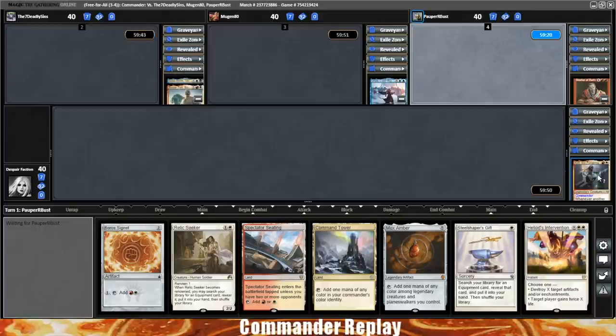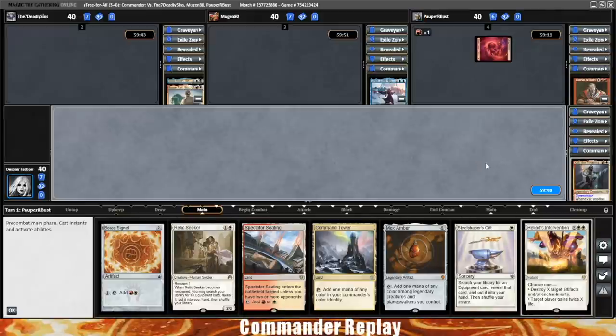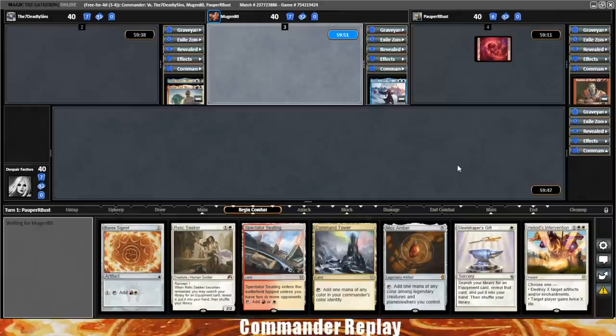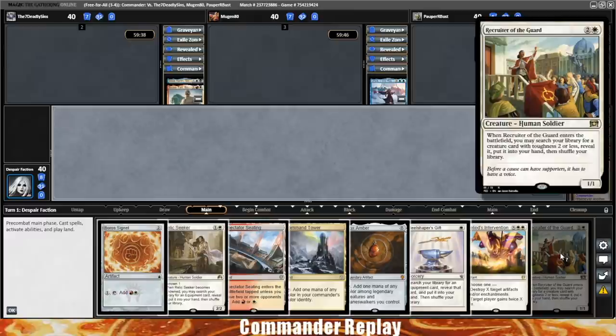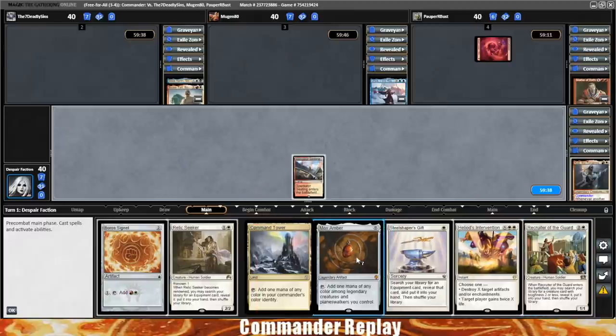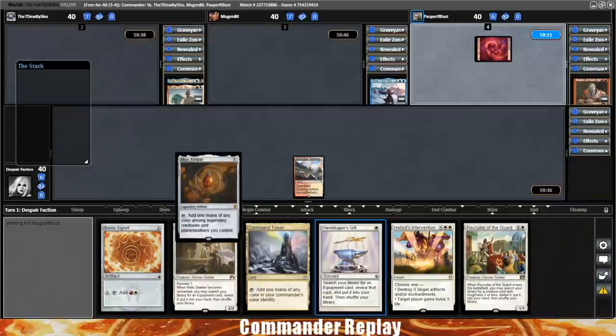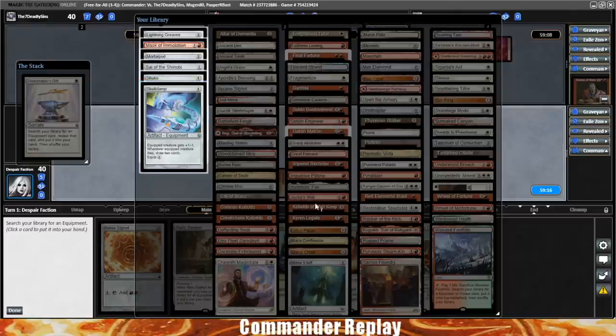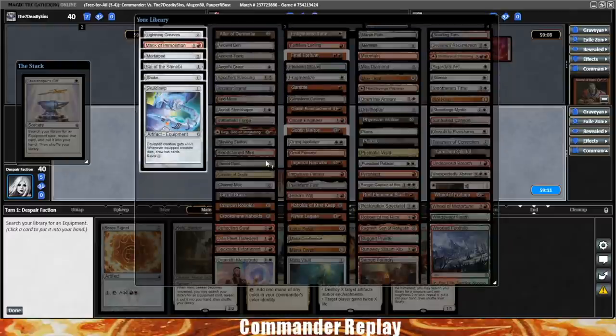This isn't gonna be a tier one CEDH game — more like tier two, tier two and a half. Opponents are still really new with this deck, just trying to feel it out. Running into Thassa's Oracle every single time isn't ideal while learning the deck and the combo. But it should still be a very spiky game. We draw a Recruiter of the Guard. Let's play the Spectator Seating, play the Mox Amber, and get Steel Shaper's Gift. Mask of Immolation is interesting, but I think I'll go for Skull Clamp because we need to get into a zero drop.